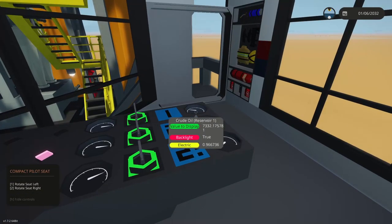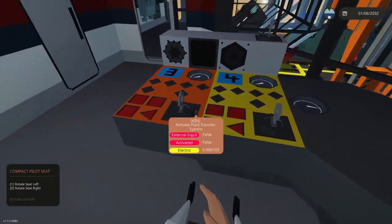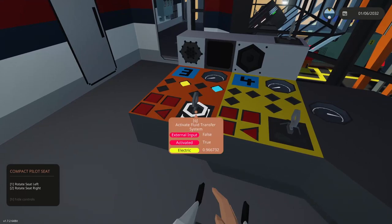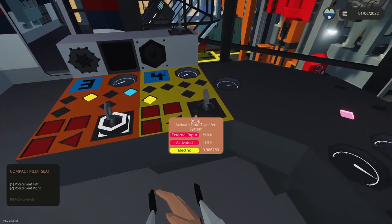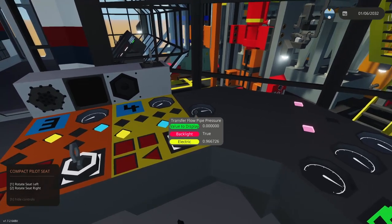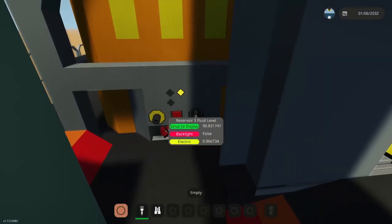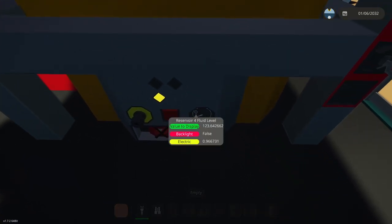Now if you want to store the output, select diesel for reservoir three and turn on the pump to push it in. For reservoir four, select jet fuel and start that pump as well. Reservoir three is reading diesel at almost 100 units, and reservoir four will read jet fuel at over 100.